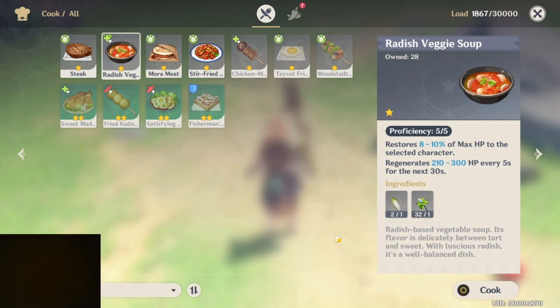One of the things they're going to have you do is create what's called a delicious radish veggie soup. And if you don't know any better, you might continue to make radish veggie soup and not delicious radish veggie soup.